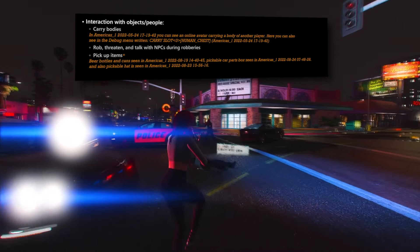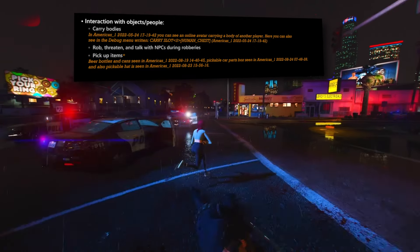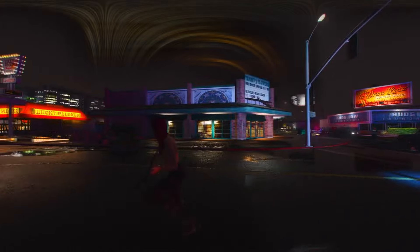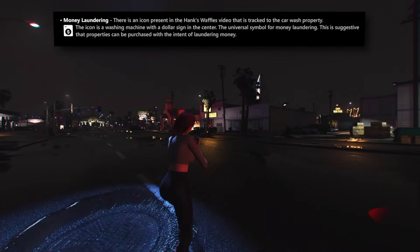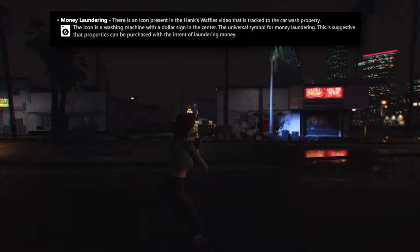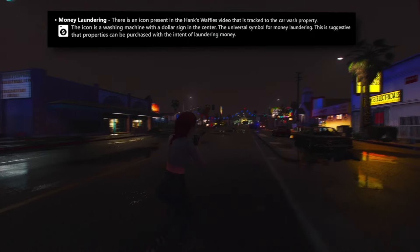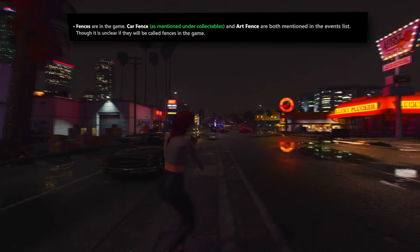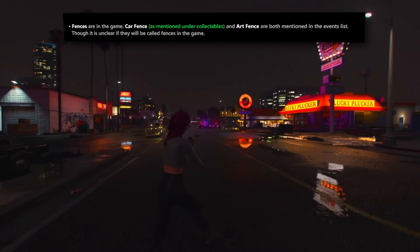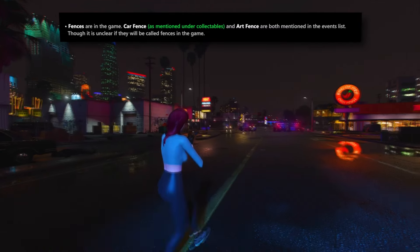The ability to collect additional items, including beer bottles and cans, enriches the gameplay experience. Among new gameplay systems, one particularly exciting addition is the concept of money laundering. During the Hank's Waffles robbery, an icon associated with a car wash property — a washing machine adorned with a dollar sign — has been identified as indicative of money laundering. This suggests that players may have the opportunity to purchase specific types of businesses to launder illicit funds in single-player mode. The inclusion of fences introduces a layer of illegal commerce, serving as intermediaries for players to sell illegal items and potentially profit from illicit endeavors.